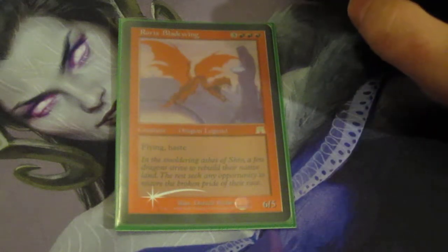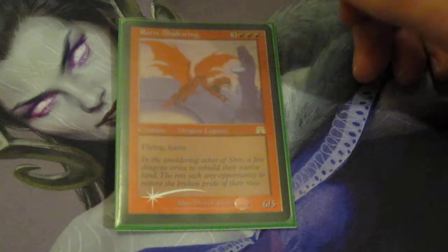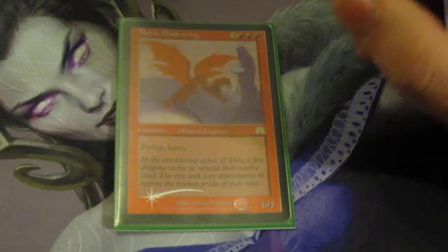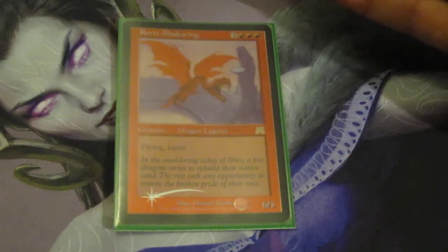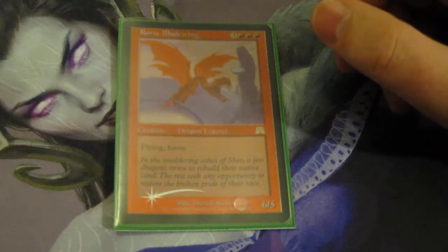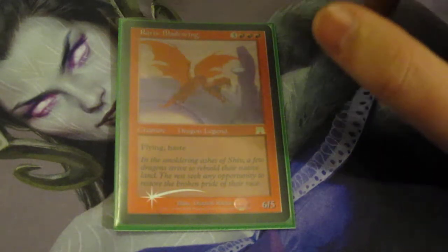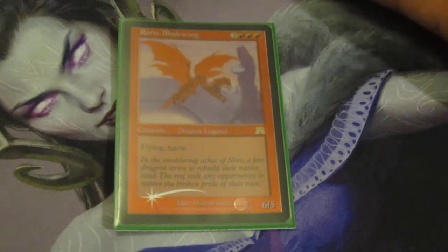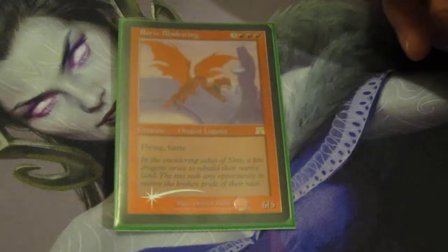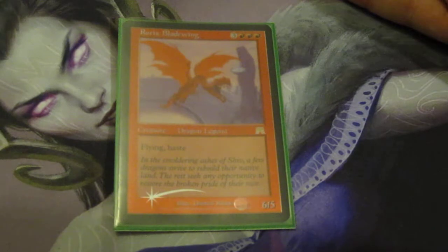This is a deck I made when Eternal Masters was released. They reprinted Rorix Bladewing with a hideous new artwork that I think is disgusting — it is not the same Rorix we've all come to love. I used to play him in Standard fighting the Tooth and Nail green-red firecat blitz deck. This is one of the first dragons that actually made people think of Shivan Dragon falling back in power, and nowadays you really wonder why anyone thought this was powerful. But in his time, this was a powerhouse.